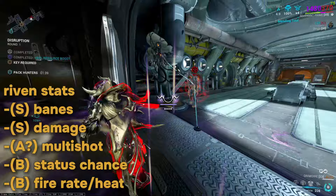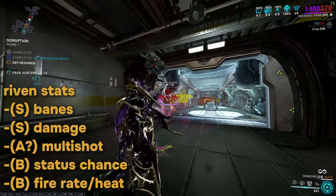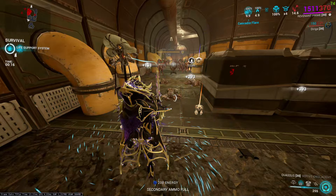Now the main stats you want to go for on the Riven are Banes, Damage, Multishot, Status Chance, Fire Rate, and Heat. The rest of the stats are probably not worth it, so don't go for them.